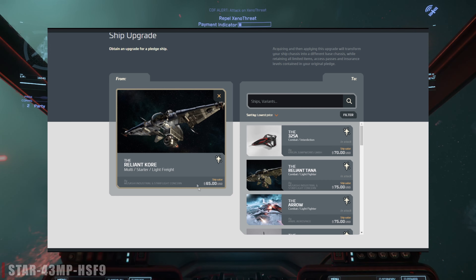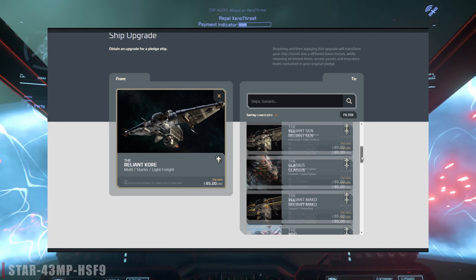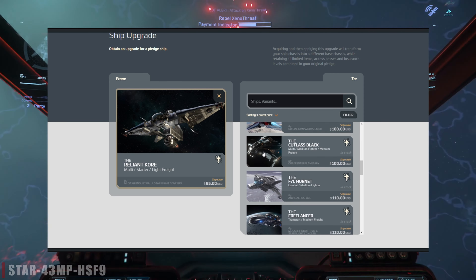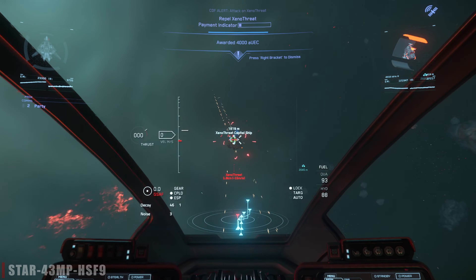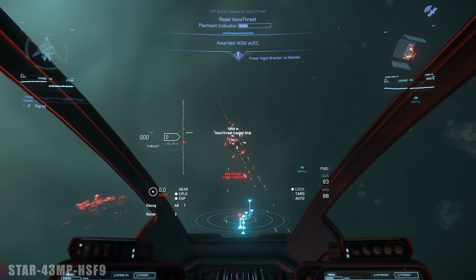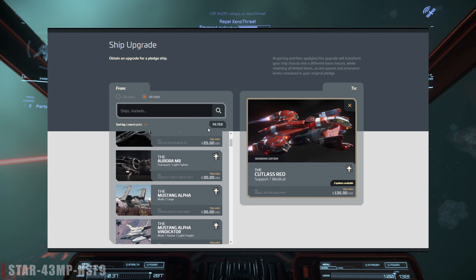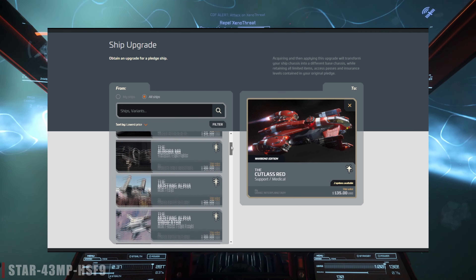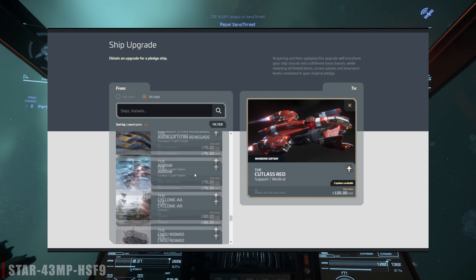Again, it doesn't seem like much, but if you keep an eye out for these war bond deals, you can save yourself a fair amount of money, especially if you're considering gradually upgrading to one of the more expensive ships. For example, at this time there's also a war bond deal on the Cutlass Red, so you could take advantage of this if you're eventually upgrading to say a Prospector or one of those other ships that are above that price point.